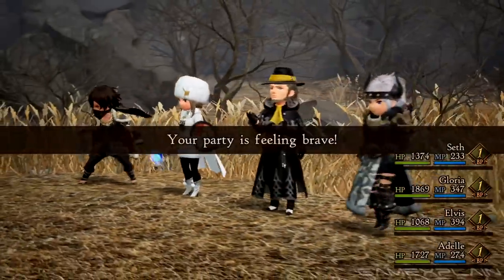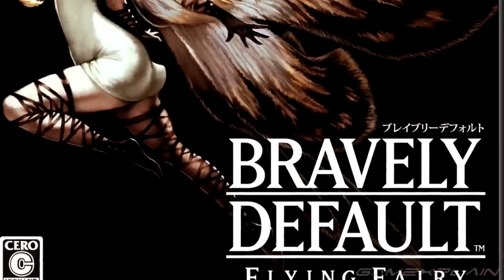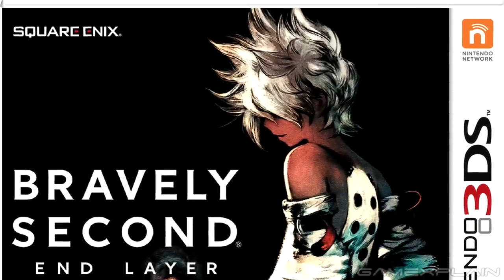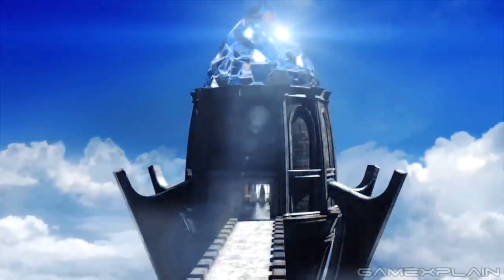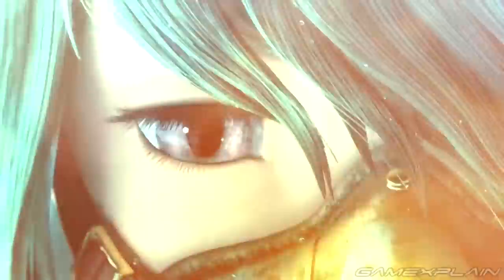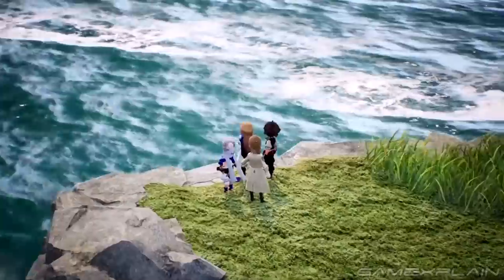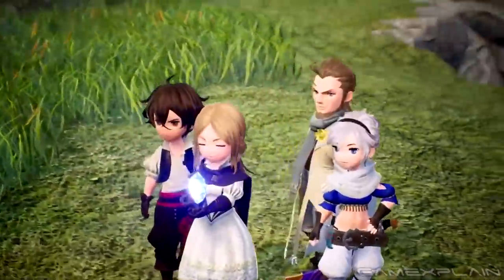As many of you know, Bravely Default II is actually the third game in the Bravely series, following Bravely Default and Bravely Second End Layer. But what's with the weird naming convention? Well, despite End Layer being a direct sequel, series producer Tomoya Amano explained in an interview he felt the game didn't live up to fans' expectations, and so the makers of the series wanted a fresh new start, which is why Bravely Default II is being treated more like a proper sequel to the first game.